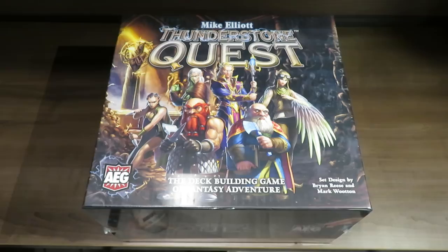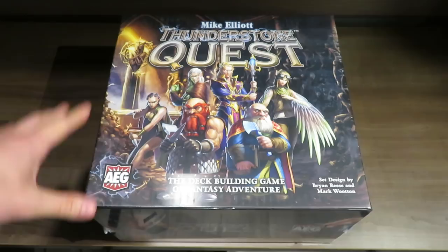Hello everyone, welcome back to Rolling Solo. My name is Adam Smith and today we're going to be unboxing a game called Thunderstone Quest. This game was created by Mike Elliott and AEG is the publisher. It's a deck building game of fantasy adventure and it is a massive box.